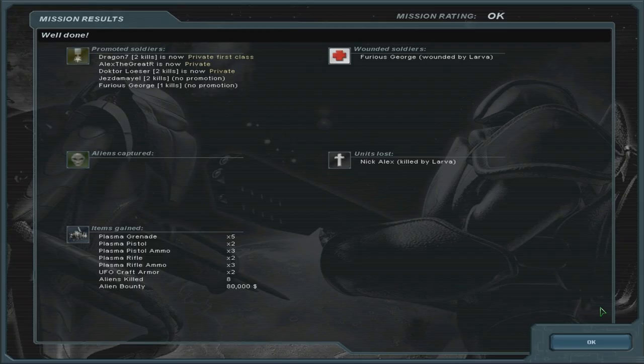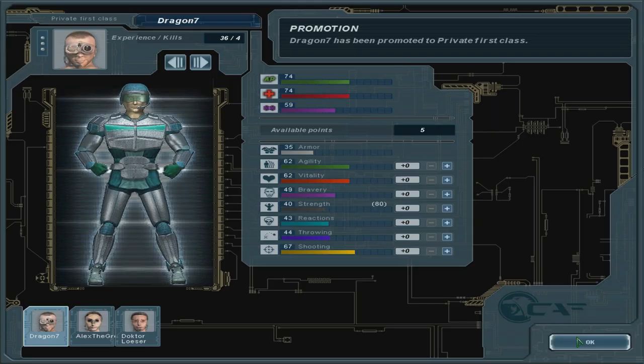Nick Alex killed. Dragon: 7, two kills, Private First Class. Alex the Great R is now private. Dr. Loeser: two kills, now private. Jazz the Middle: two kills. Furious George: one kill. It was alright. Dragon — accuracy. Alex the Great — also accuracy. And Dr. Loeser — absolutely accuracy.